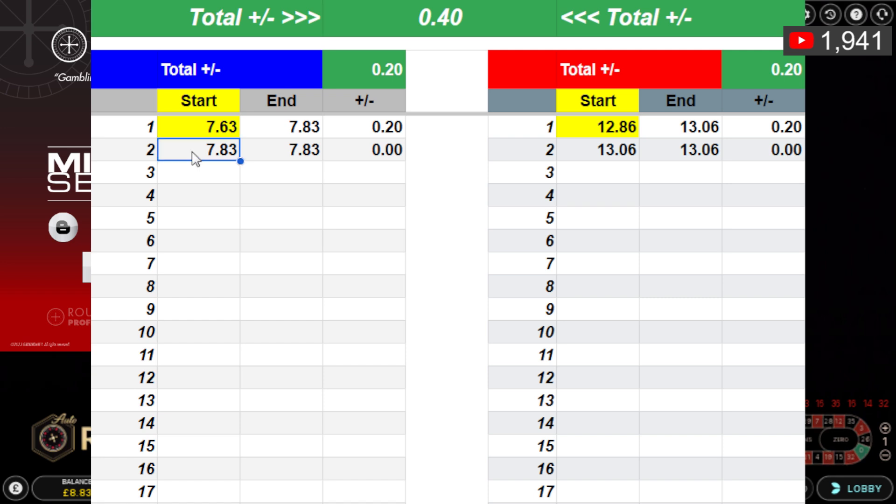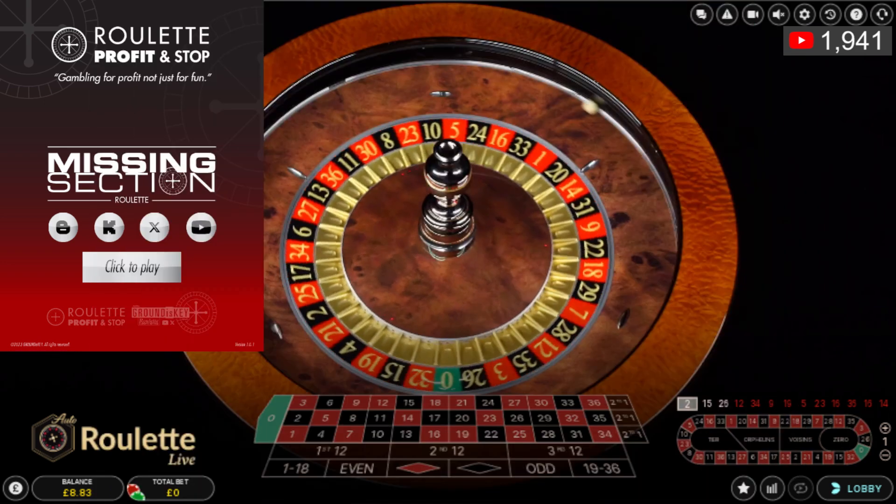I've got a balance of £8.83 because I placed a football bet earlier in the day and got some more money from this casino. I need to make more than 20 pence, which is my previous profit, so anything more than 20 pence is my target on this recording. I'm going to be using the missing section roulette tool.